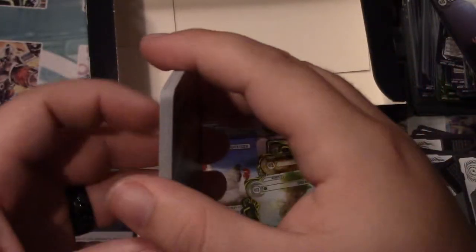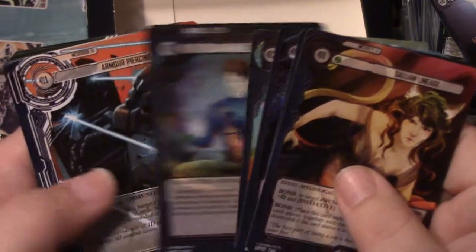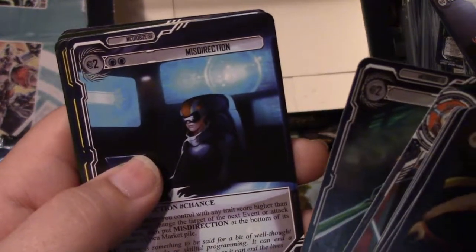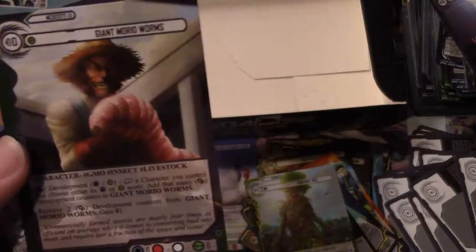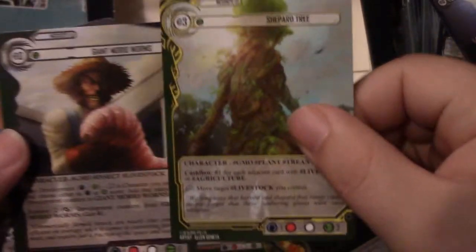One more interesting thing about this game - they sell play mats that actually have effects you can use with your deck. Last pack: Nost Civilian, Armor Piercing Ammunition, Paradigm Shift, Misdirection, and Tidal Wave. There are a lot of cards dealing with weather. This one's a zero cost green cash flow card. It's got Livestock type - so you can pair it with the Shepard Tree. GMO Plant with Livestock and Agriculture - these get cash flow together.